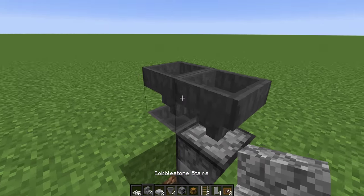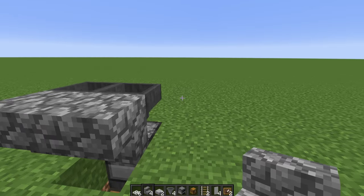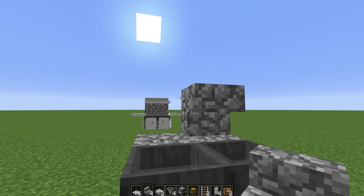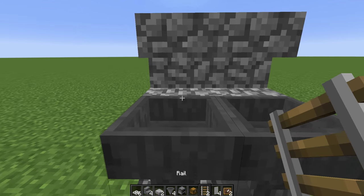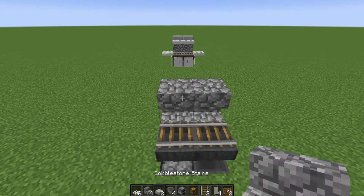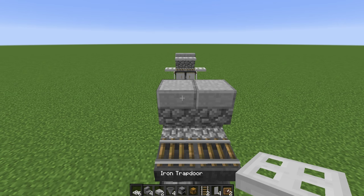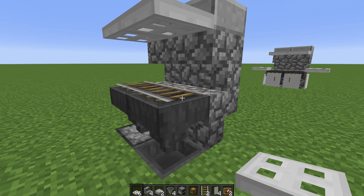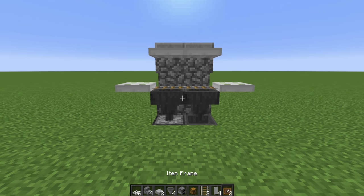From there we're going to go to the very back and place two upside-down stairs, and then from the inside place two stairs upside down just like that. The next thing we're going to do is place our two rails, and then two stone slabs on the top.